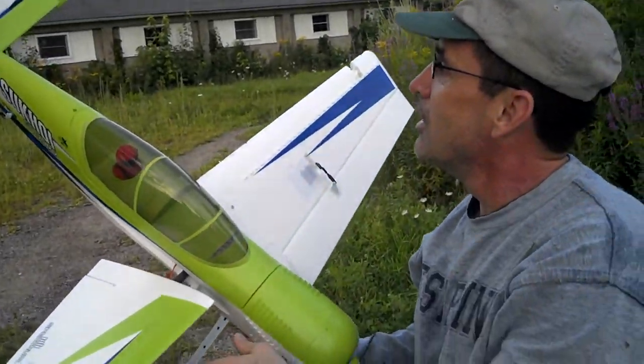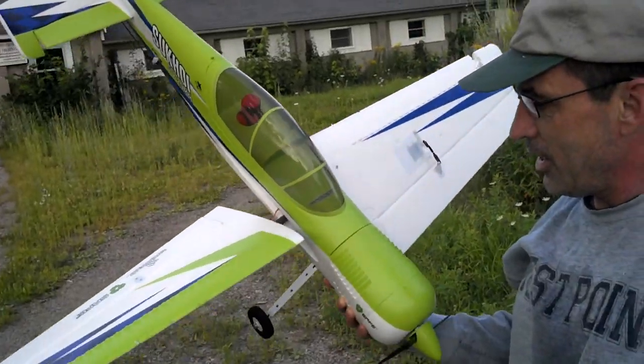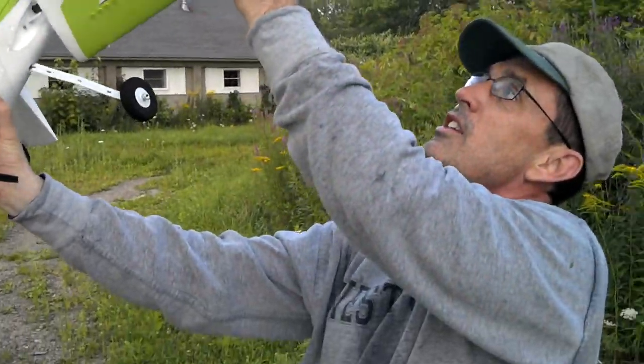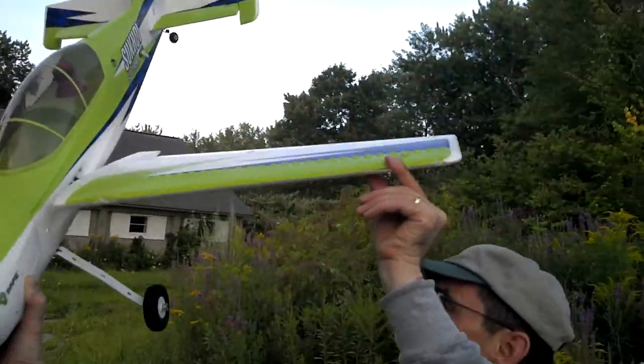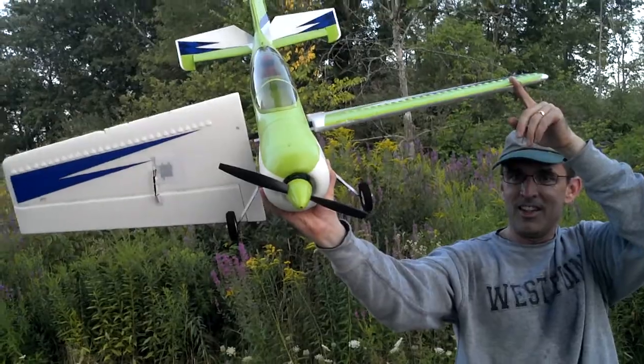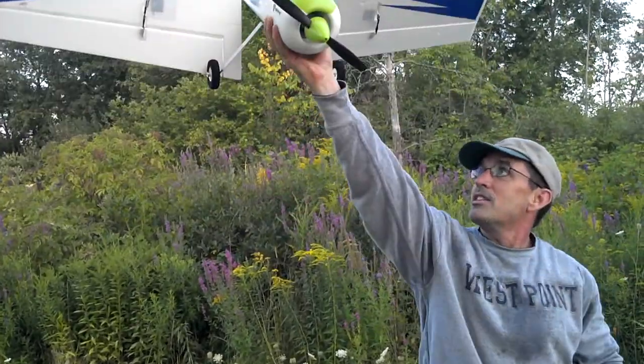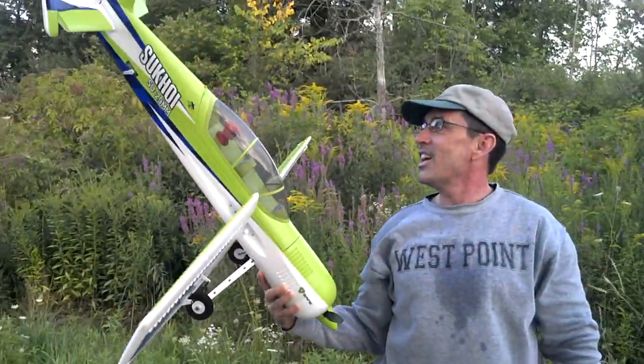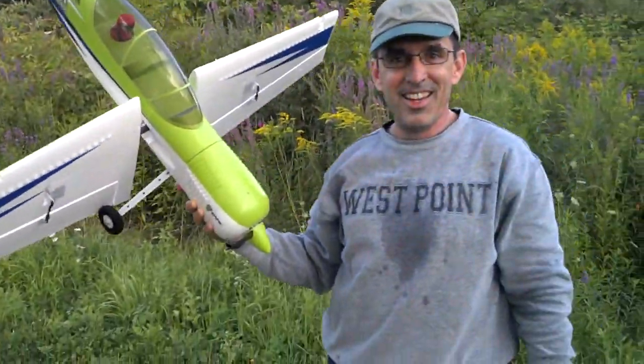Holy crap. What did it look like when you reached it? It was wedged in a tree like this. The wing was forward. You see where it was? It was leaning into a branch right here, sitting like this. How high up was it? About this high off the ground — I could reach right up and grab it. Alright, awesome. Thanks, Eric. Welcome.